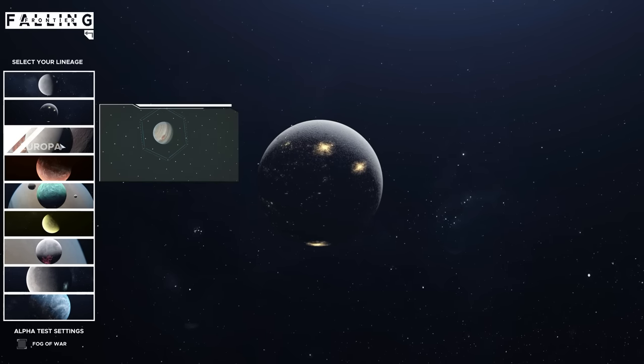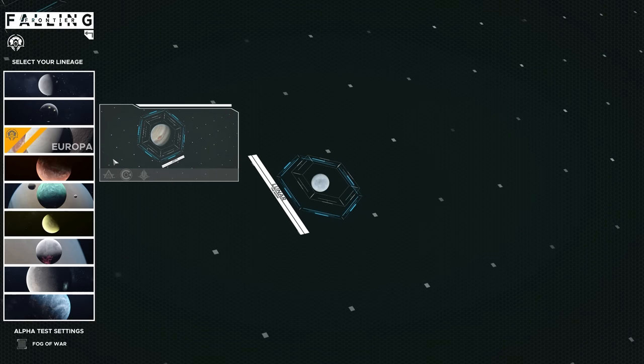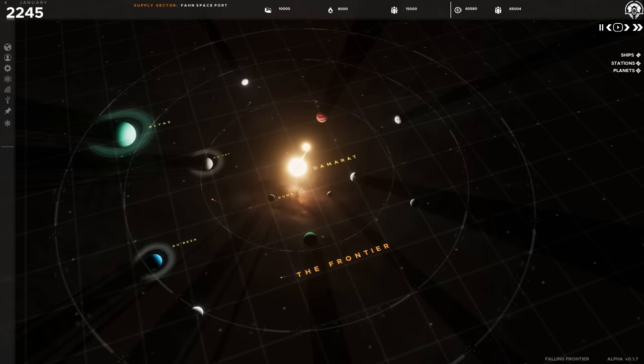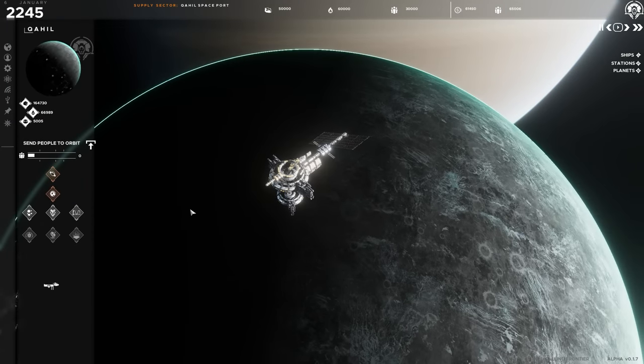Your journey starts by selecting your lineage. This provides a backstory, as well as initial buffs, debuffs, and initial starting technological configurations. You'll begin your game with control of a single planet or moon with a small group of colonists and a spaceport in orbit. From here you can begin expansion into the star system.